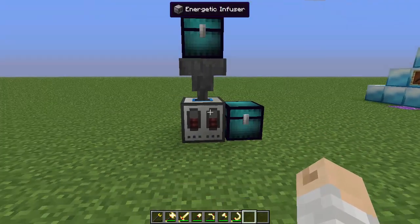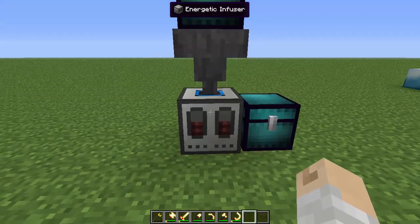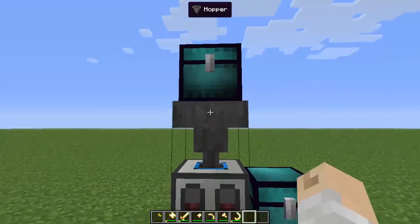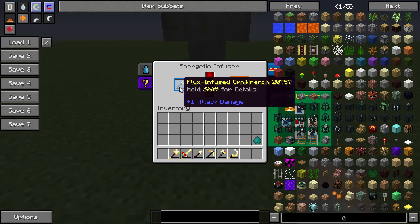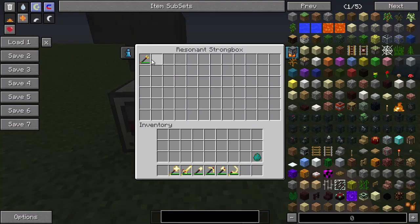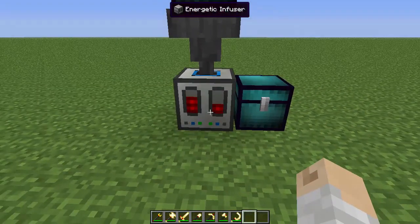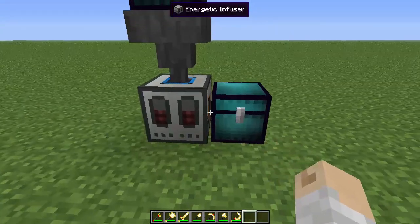I have set up over here an Energetic Infuser from Thermal Expansion, because this is the easiest way to charge these tools up. I do have a creative power cell running it, so it has plenty of energy. I've set up a basic example of how you could have a strongbox through a hopper that will then power up your tool and auto-eject it out into another inventory. The Energetic Infuser can power up these tools, and you can use it to automate the charging process if you want to.